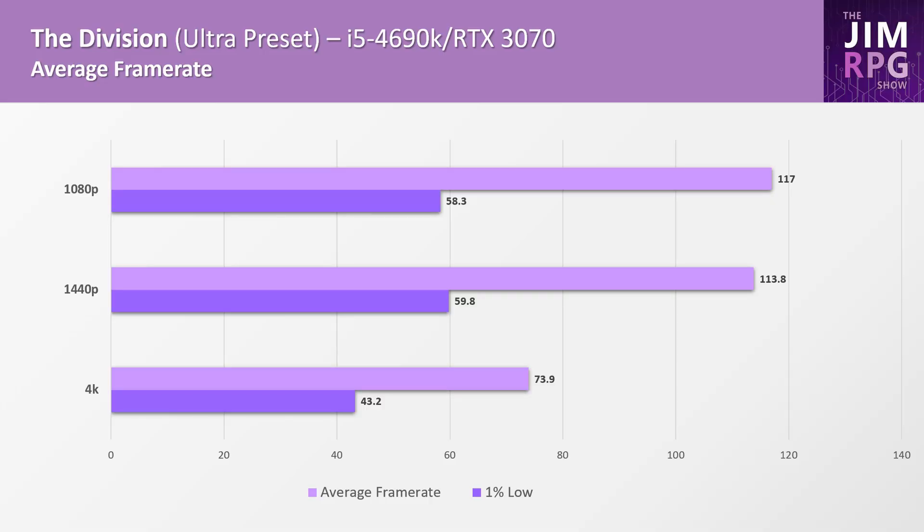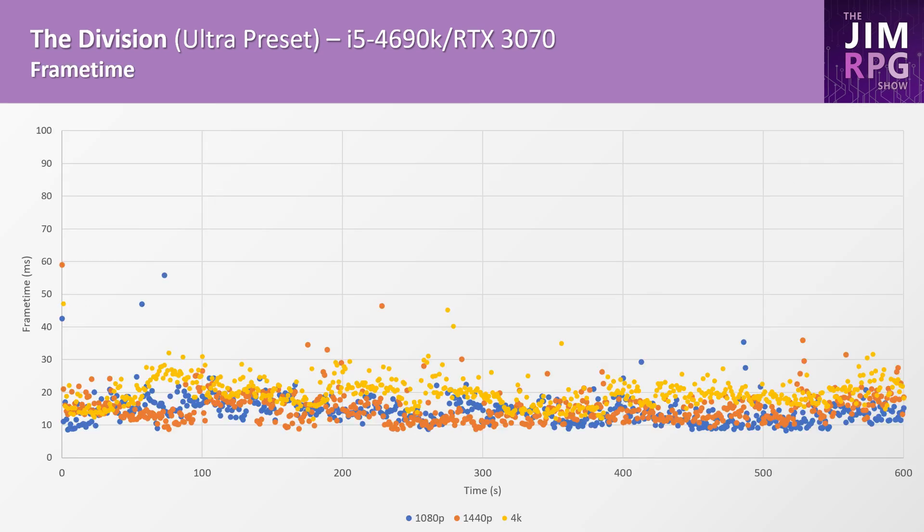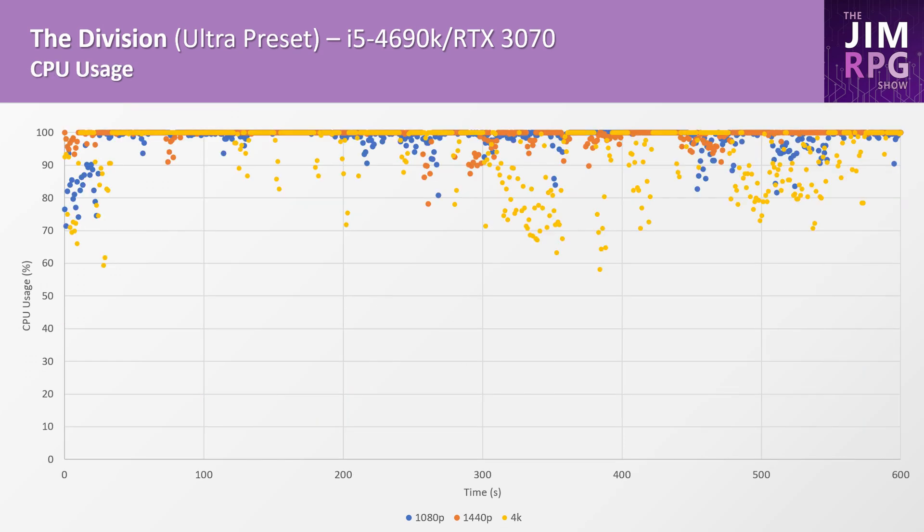For The Division, the CPU seems to be maxed out at 1080p, producing a similar frame rate to 1440p. The 1% lows are particularly low, but this might be because about half the benchmark was spent indoors and the other half outdoors in a mission called the Amherst apartment — inside the apartment the frame rate was much higher. The frame times are pretty good for this game at around 10 to 20 milliseconds. However, the CPU usage chart shows the CPU is already being fully utilized even at 4K, which is a concern considering The Division came out in early 2016, meaning the i5 4690K was already starting to become bottlenecked.